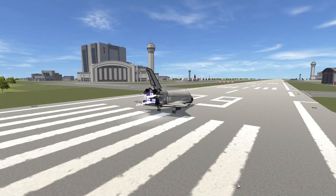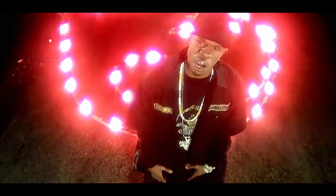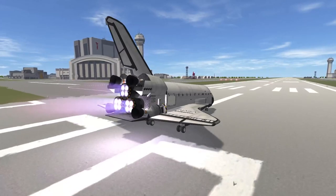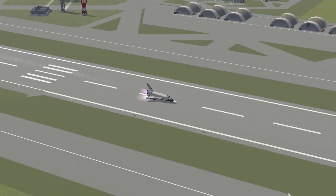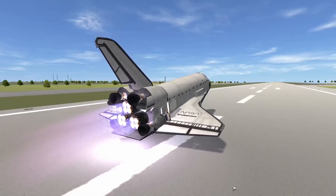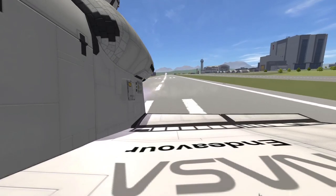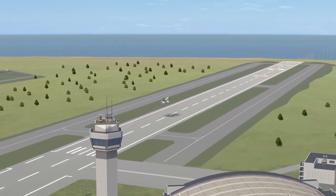I fire up the engines and in response the Space Shuttle begins rolling down the runway — see me rolling, they hating. One of the engines had a hard time waking up, but a threat of percussive maintenance caused the engine to run smoothly. With engines running at full power and the shuttle speed steadily increasing, I begin to pitch the craft upwards. The shuttle was a little slow, but luckily the shuttle successfully took off from the runway. The Space Shuttle is the crappiest glider I have ever seen in my life.